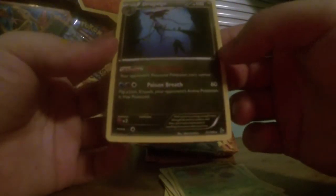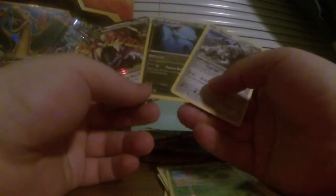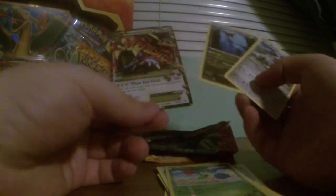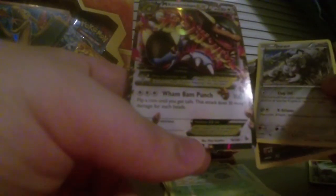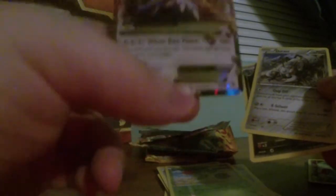And our rare is a Dragalge — it's the evolution of Skrelp, that's cool! So we got a few new cards: Durant and Dragalge are two new rares, and this is our first ever Mega EX. That's amazing. Let me get a good look at those — Durant, Dragalge, and our new Mega EX. Unfortunately this is not a full art card, or else this would be a totally amazing pull from this blister pack, but still a really cool card and I'm very happy to get it.